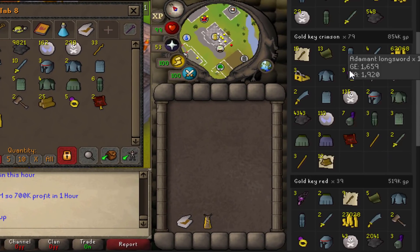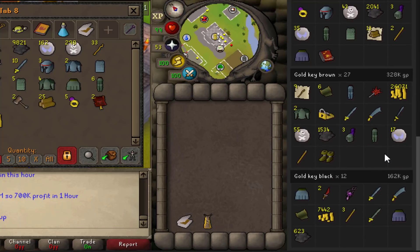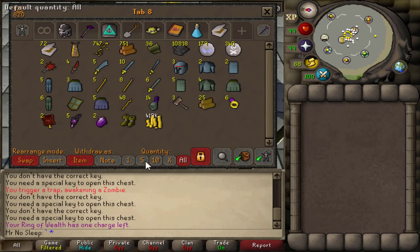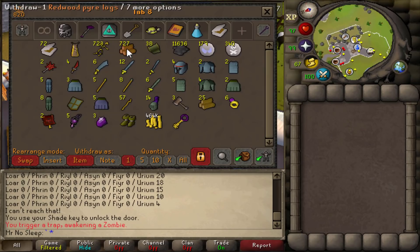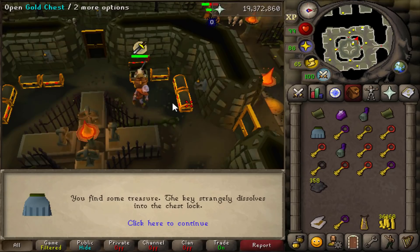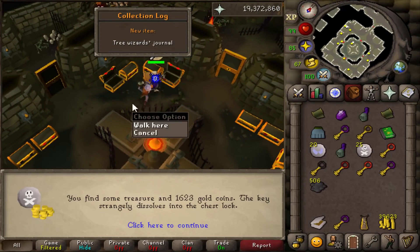I would have never guessed you can make money in that area, but you learn new things all the time. This was my first time ever doing the Urium Shades and I'm really glad I did - it's definitely a new experience. It was nice to unlock the swamp bark spell as well as the blood bark spell and all the other achievement unlocks you can get here.